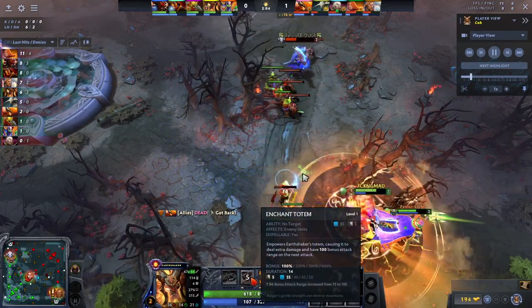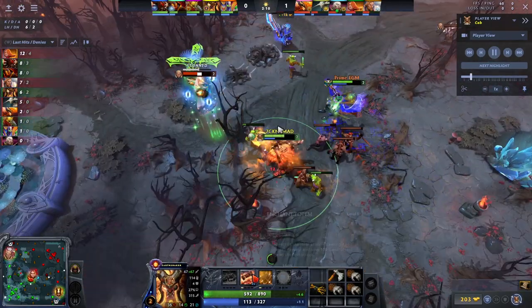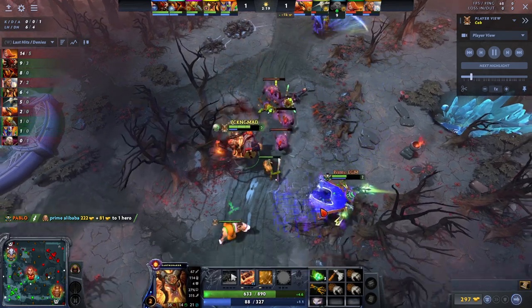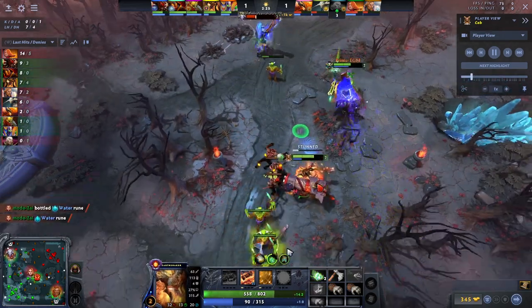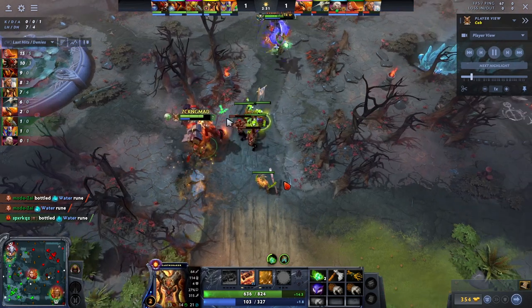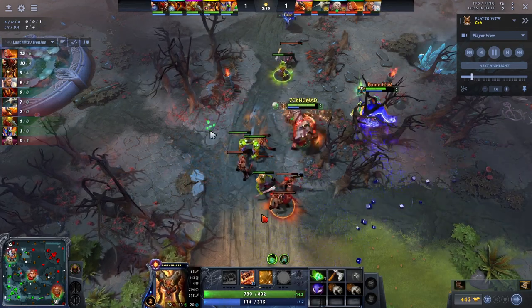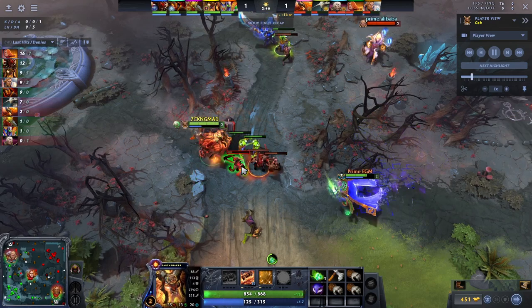You're not going to put your second point in Fissure because that would be a waste. Enchant Totem has much lower mana cost and you can constantly spam it. The only thing to worry about in lane is constantly spamming this — people are going to have Magic Stick. You can see how much damage it does. You can secure range creeps, get every last hit, and make sure the melee carry just can't even lane.